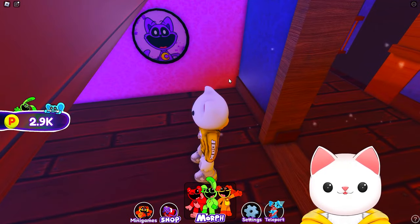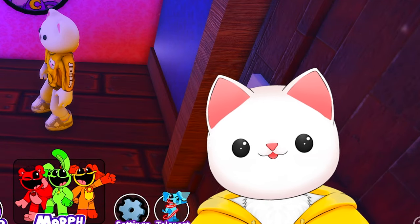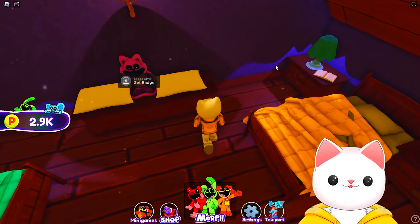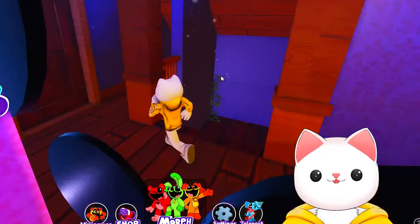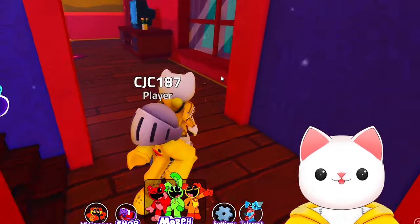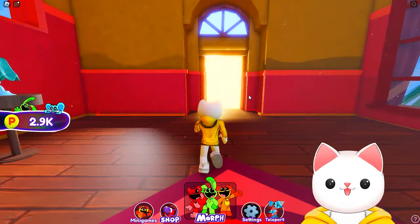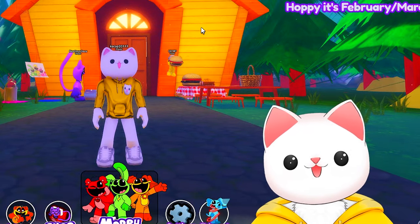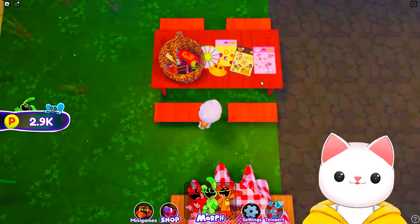They've moved the location for the badge — this badge used to be in the basement. And the bedroom looks the same with another badge you can get there. So with a really quick overview of what's changed, including Dog Day's house, I think it might be time to go and check out where we find the Daisy character. We've just made it to the front of Dog Day's house, and this hasn't changed at all — it's how we've remembered seeing it.